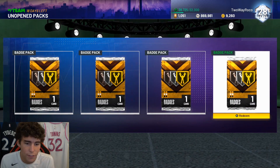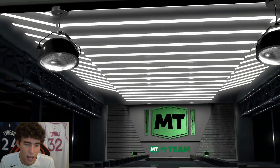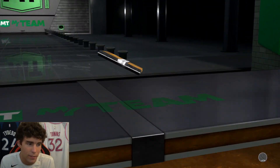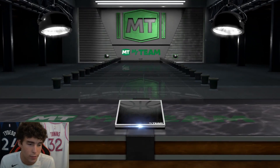There's another basketball pack — basically a waste of time. The fact that you can even get basketball packs out of locker codes — I know Shake tweeted about it — it's just kind of sad and I wish it wasn't the way it is. But hey, it is what it is. Bronze Stop and Go badge — we have a ton of these badges to open.